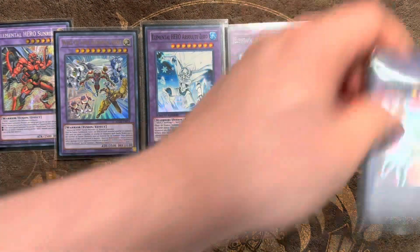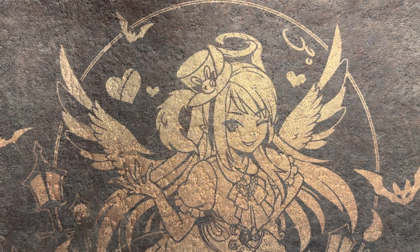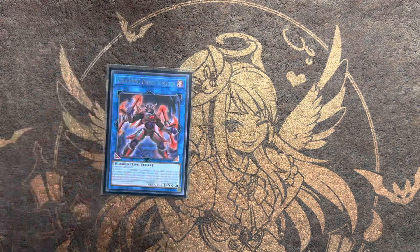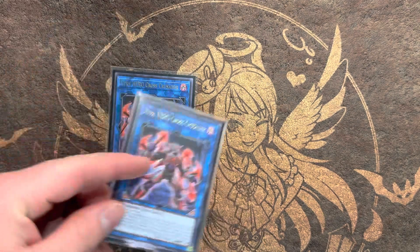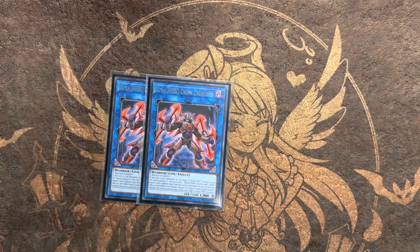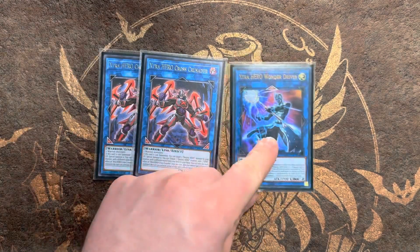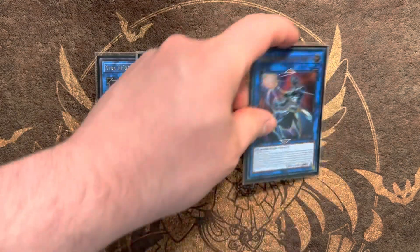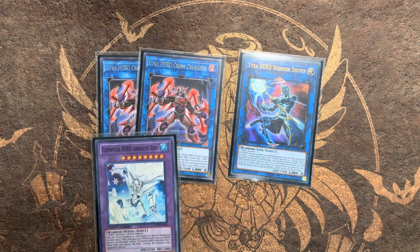You cannot FTK with this deck — that would be absolutely busted. The only FTK you're going to be getting is Nib Token. For the Link Monsters, we are on the 2 Cross Crusaders. I play 2 of these because not only is it a good generic card able to Reborn things like DPE, but all the time you'll see — if your opponent already ripped, or you go first and already summoned a DPE — they'll actually rip the Cross Crusader sometimes. If they really know what Heroes does, which is why we play 2 of it, as well as the Wonder Driver. We only play 1 of the Wonder Driver and you don't always go into it, but these really are your best cards in the deck.